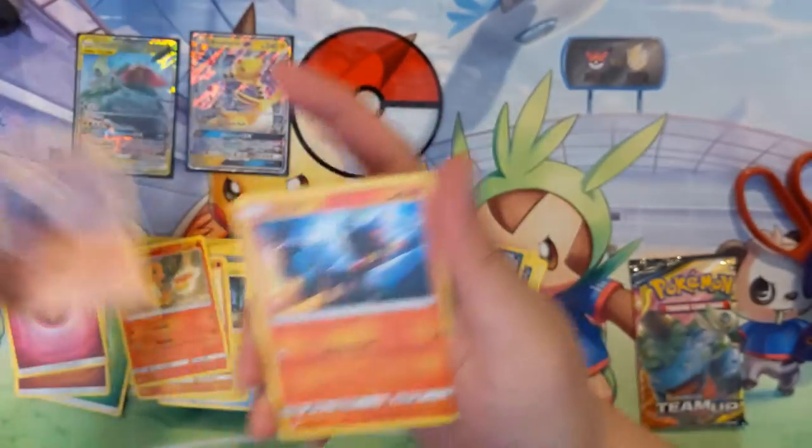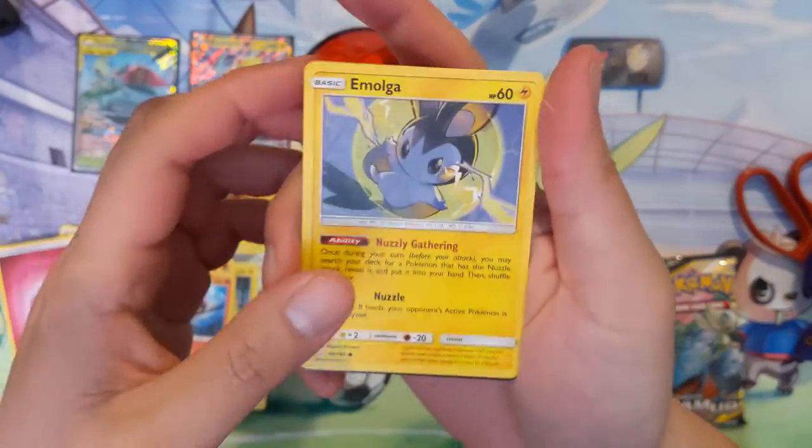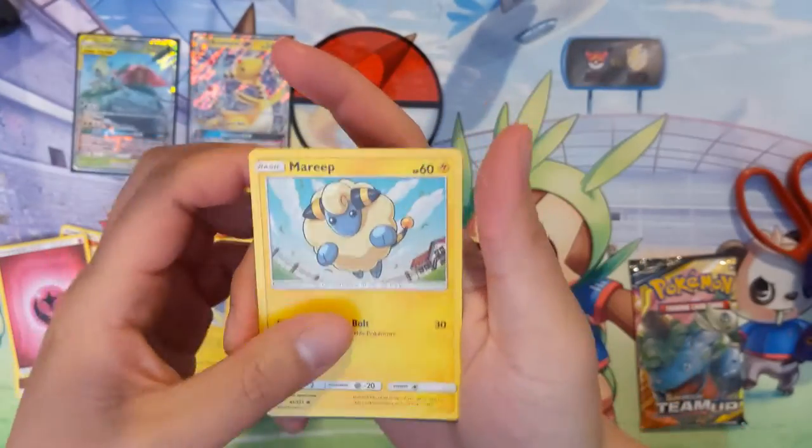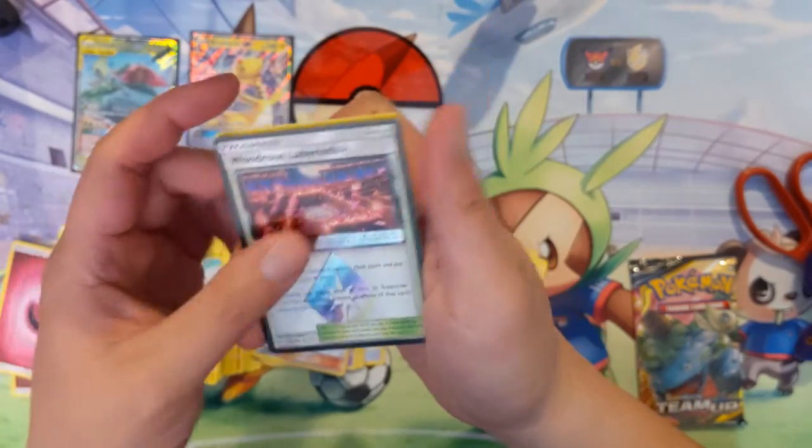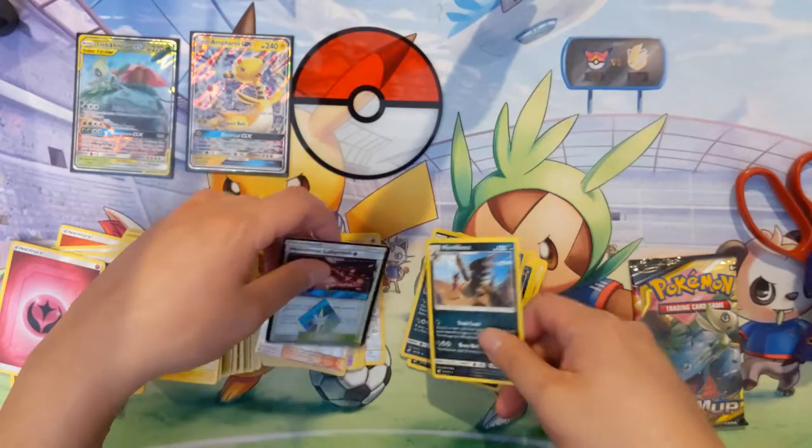Dangerous Drill, Alolan Graveler, Charmander — the other one looks cooler — Mankey, Litten, this squirrel thing, a Mareep. We do have a Prism Star in Wondrous Labyrinth, and then a Mandibuzz.